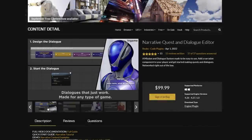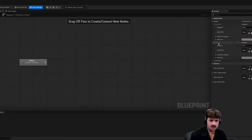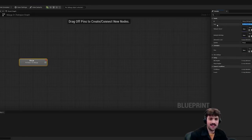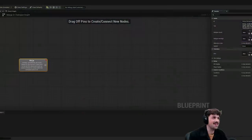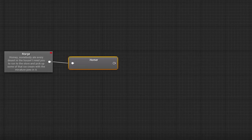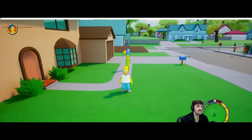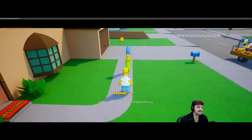I'm going to make a dialogue called 'Marge' using my Narrative Quest and Dialogue tool — I'll link it in the description. We've got Marge and Homer as two speakers. Marge says: 'Homie, somebody ate every dessert in the house. I need you to run to the store and pick up some of that ice cream with the miniature pies in it.' Homer replies: 'It must have been one of our kids — probably Millhouse.' Let's run up to Marge, interact with her, and see if this works.